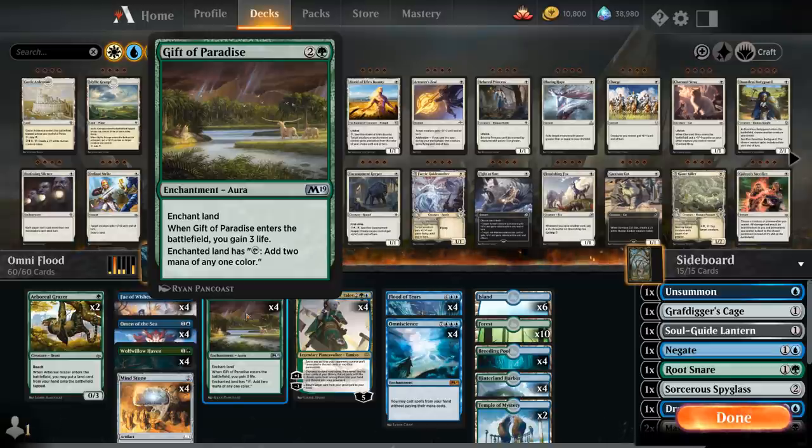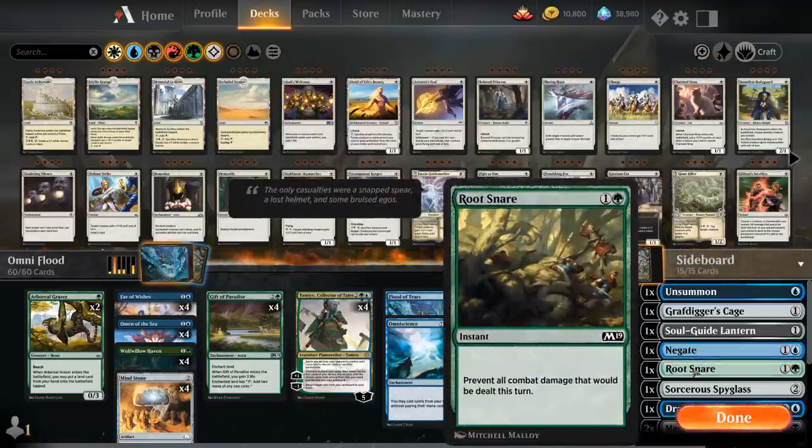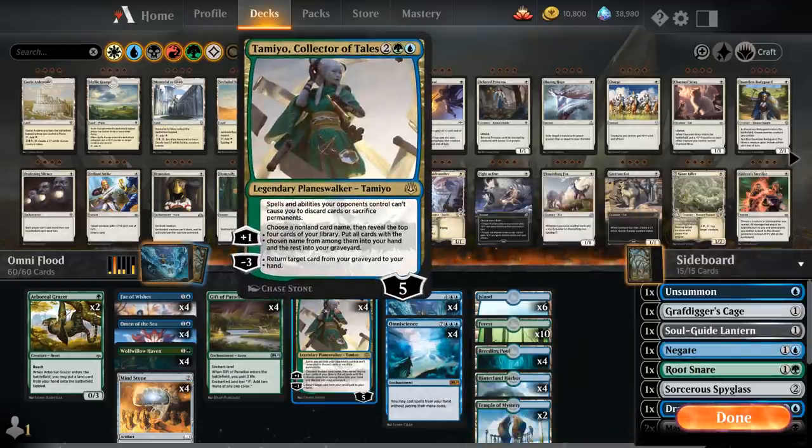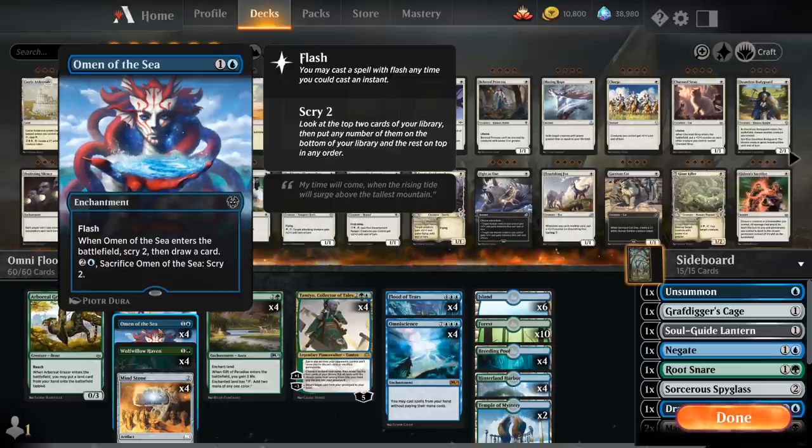Gift of Paradise provides another way of ramping and also gains three life when it enters the battlefield, helping us survive longer against aggressive decks. Tamiyo, Collector of Tales is excellent at finding missing combo pieces with her plus-one ability — name Omniscience or Flood of Tears, look at the top four cards, and if the named card is revealed put it in hand while the rest go to the graveyard. Her minus-three can also return Root Snare from the graveyard, and her static ability to prevent discard and sacrifice can come up. Tamiyo can even act as a combo piece if we don't have Fae of Wishes yet.